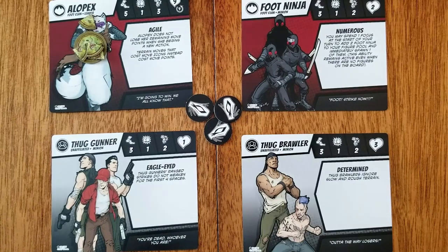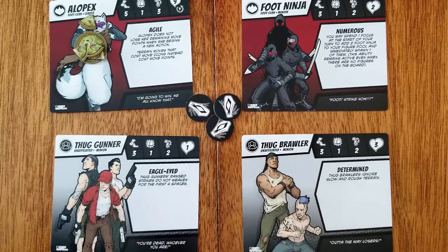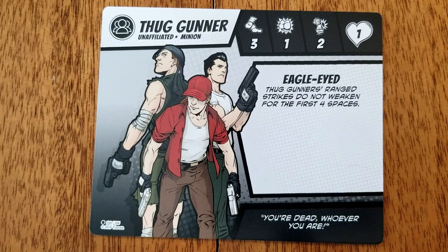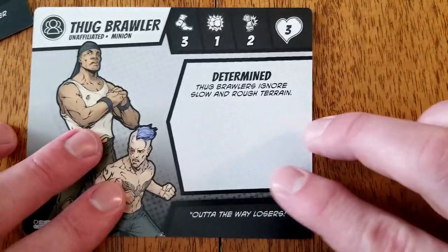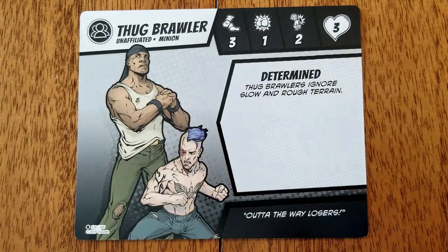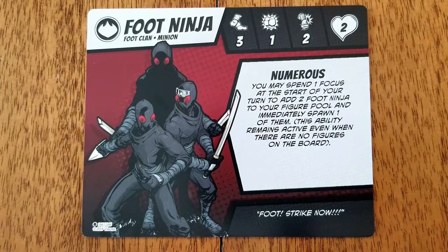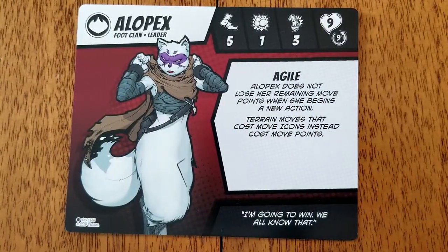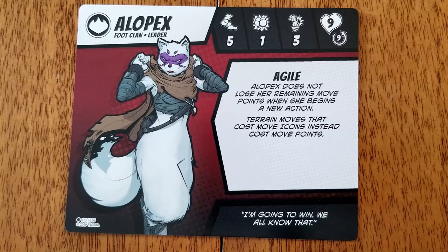Villain sheets for competitive mode are very similar to the hero sheets except they are missing a focus attribute. The villain player has one collective focus bank that can be used for the dice rolls of all of their figures. Each villain figure has a special ability. Thug gunners are eagle-eyed — instead of the regular range of two, thug gunners' range strikes do not weaken for the first four spaces. Thug brawlers are determined and are not affected by slow or rough terrain. Foot ninja are numerous — at the beginning of a villain turn, they may spend one focus to add two foot ninja to the figure pool and immediately spawn one of those new foot ninja. Alopex is agile — she does not lose remaining move points when she stops moving to perform another action, and terrain moves cost move points instead of move icons.